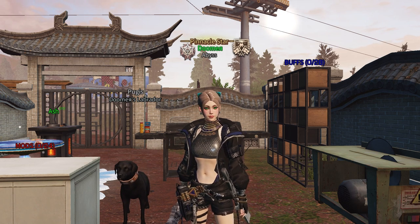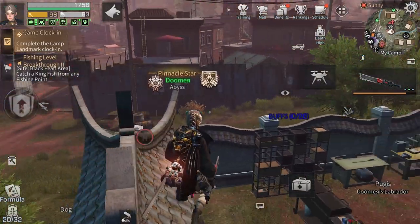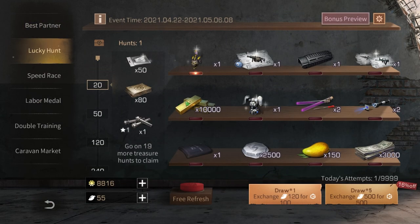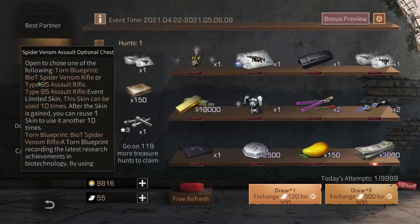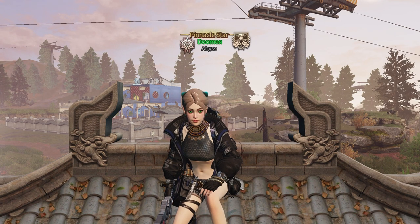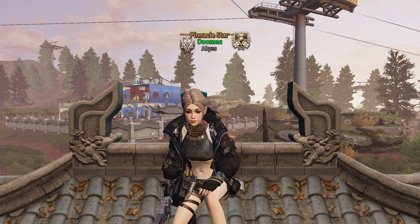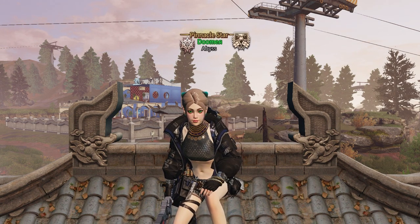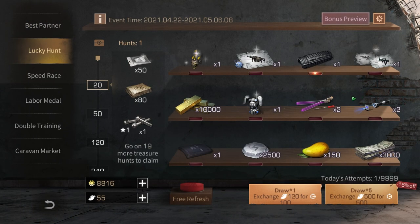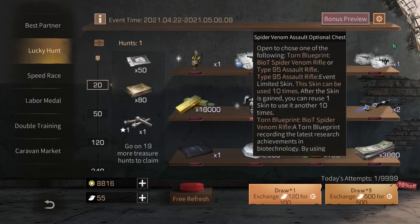Welcome back to another Life After video. A new update has dropped — we got a new AR which is the Bio Spider Venom Rifle. This is a weird one: you have to repair the formula once you obtain it. I have never seen such a thing added in the game, but apparently this is something new that they did.